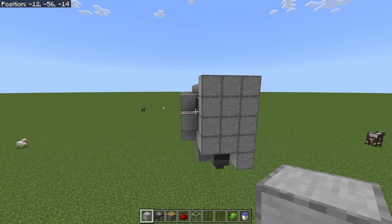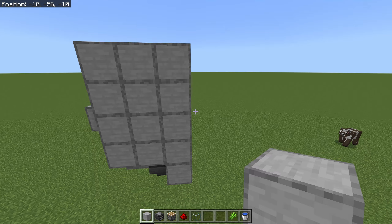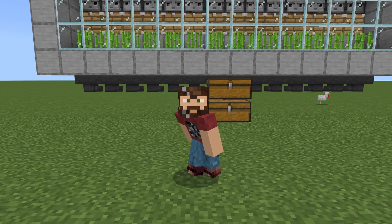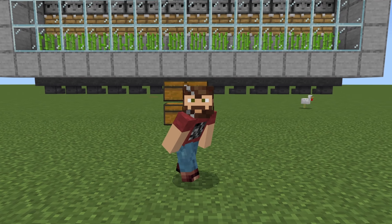This farm is completely lossless — we lose no sugarcane in the process. And as you can see, it is incredibly small, being a total of four blocks deep including the front casing. And guess what? That's it — you now have yourself an automatic sugarcane farm!